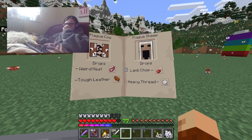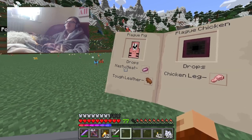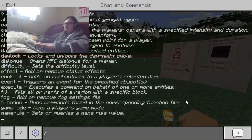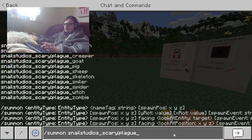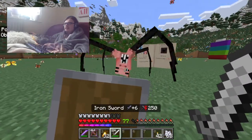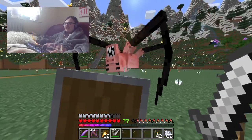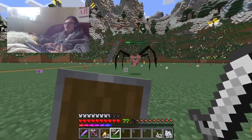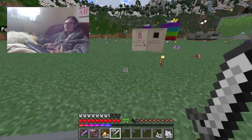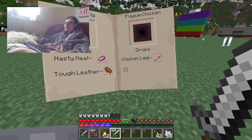It doesn't tell you where they spawn at all or how they spawn during the night or whatever. There's plague pig — it gives you nasty meat and tough leather. They have got some really creative and creepy designs for these plague mobs. Then there's plague chicken — it drops chicken legs.